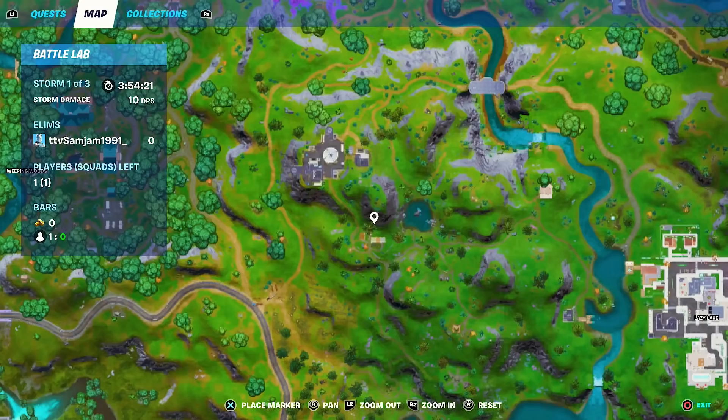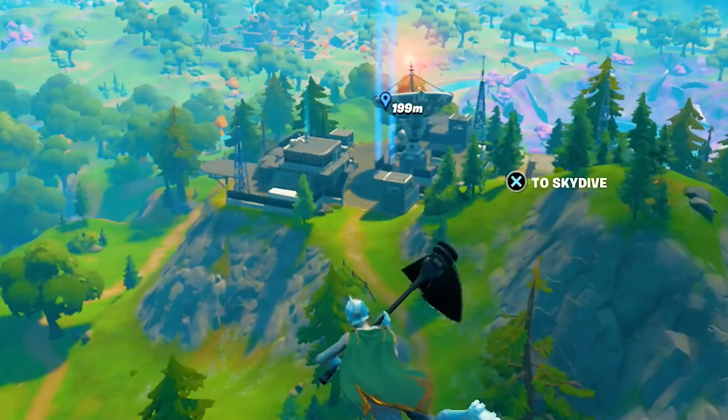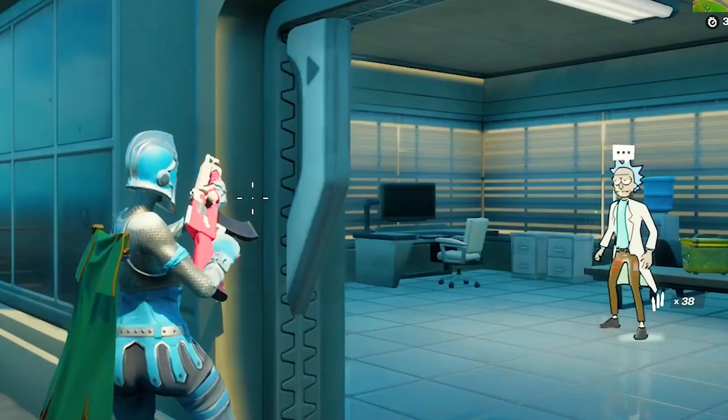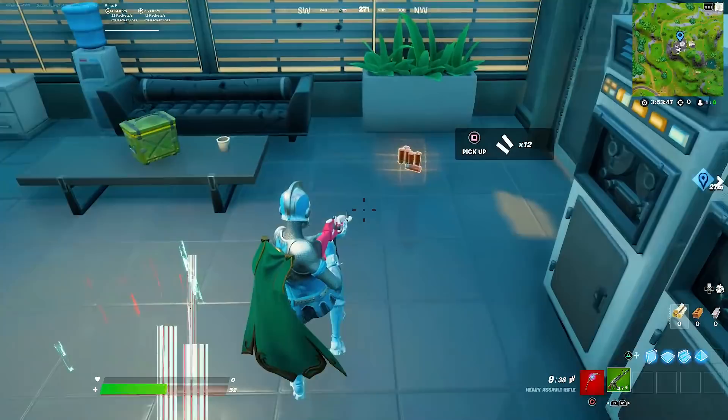The guy told me to go to this location right here — this is where you can find the NPC Rick. Apparently this is a really glitched location in Season 7 with a lot of glitches associated with it. The guy told me to grab a weapon right off the bat, and then we have to eliminate this NPC, Rick. This shouldn't be that hard because he only carries a pistol, so I'd recommend going right up front and headshotting him.